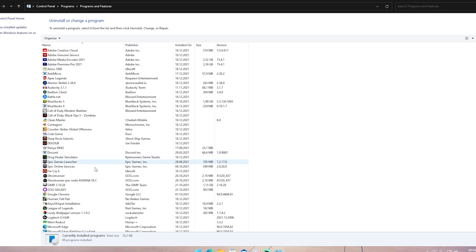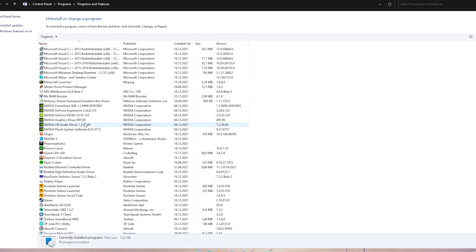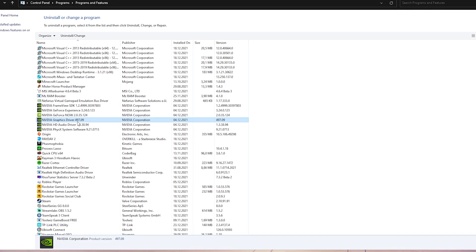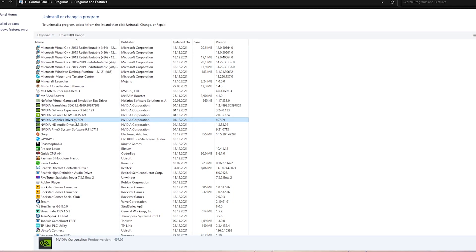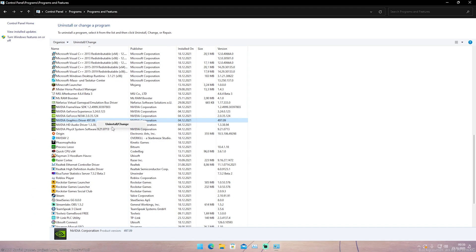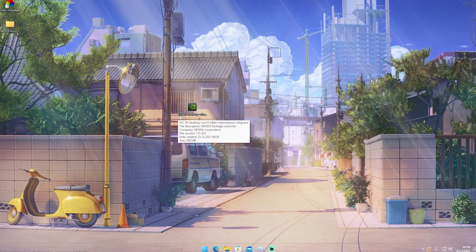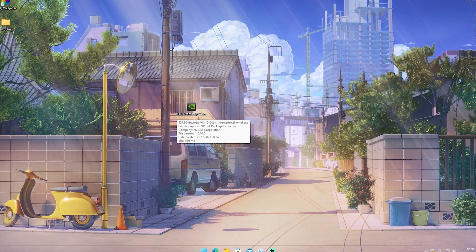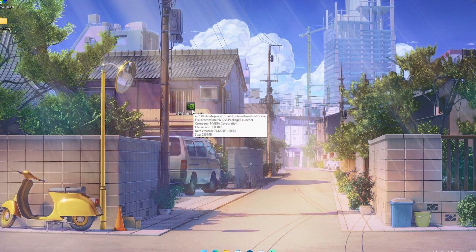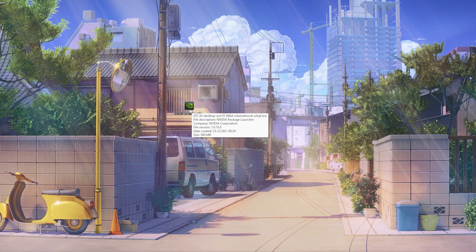To uninstall the old driver, go into the Windows search bar, type 'control' to find the Control Panel, click Programs and Features, and you'll see a long list. Scroll down until you find Nvidia — you'll see the Nvidia Graphics Driver, in my case version 497.09, which is the latest one I've been using. Simply uninstall it, then run the installer for driver version 457.30 and go through the full installation process.